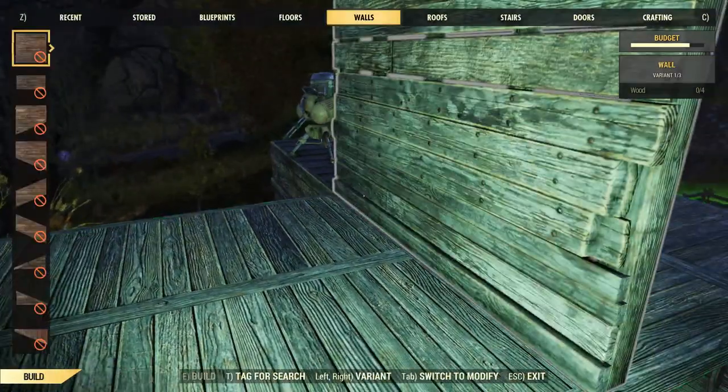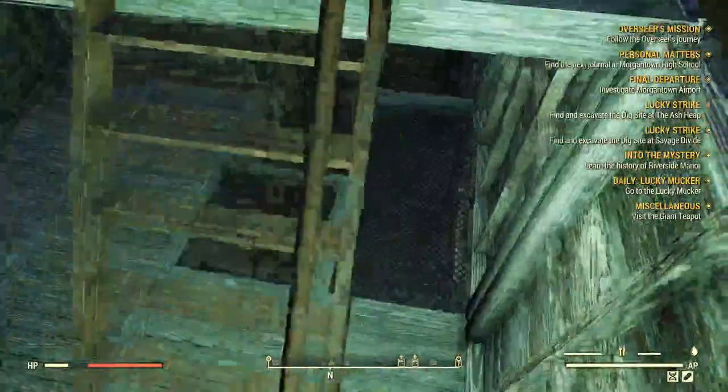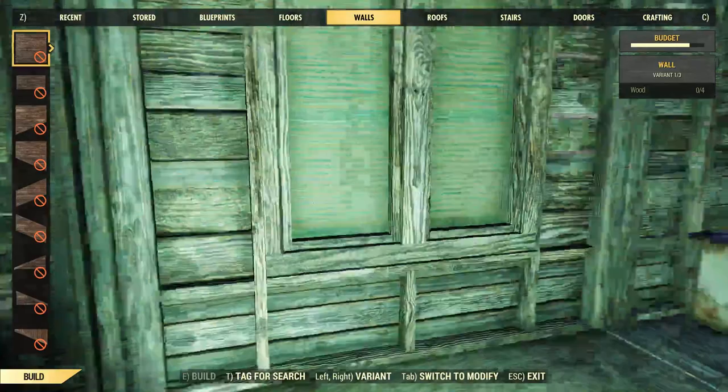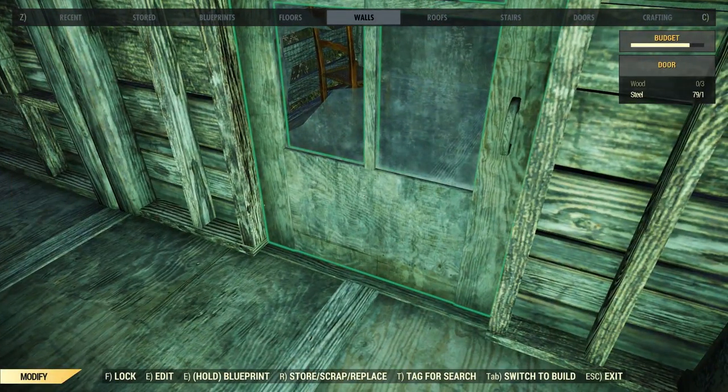I can go ahead and put a turret here and a turret here. I'm out of wood — well, luckily there's a bunch of logs around this area we can collect, but I'd rather not do that right now. While we're in the middle of important stuff. So let's real quick go back in here and change this lock to just a regular lock — yeah, there we go. Beautiful.